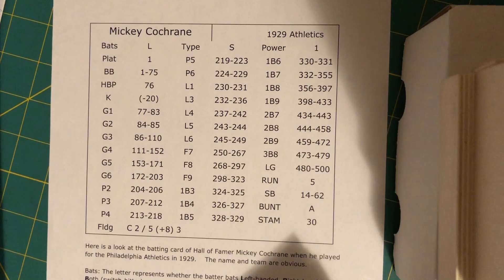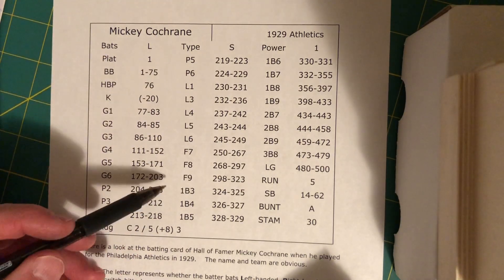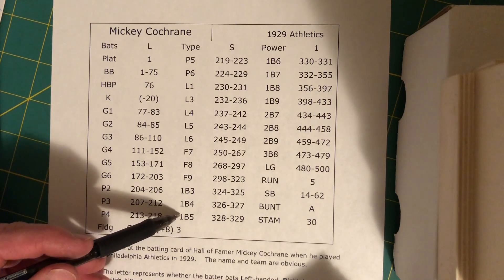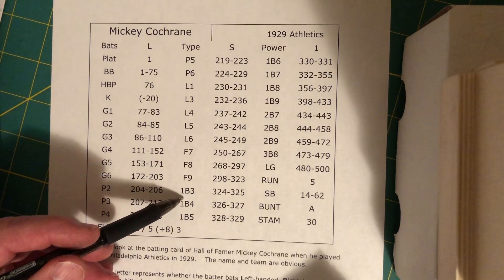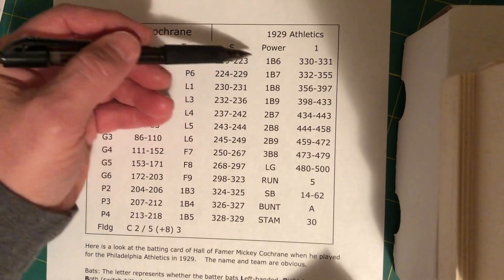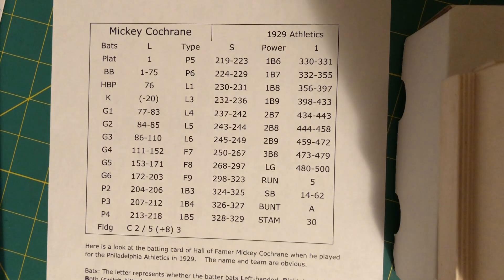On the batter card, there's a number of things you may not see on a lot of other cards, and that is this section for infield hits and the direction that they go. 1-B-3 is an infield hit to the first baseman, 1-B-4 is an infield hit to the second baseman, 1-B-5 to the third baseman, and 1-B-6 to the shortstop. Not every game has those, so that's one thing I wanted to draw to your attention.